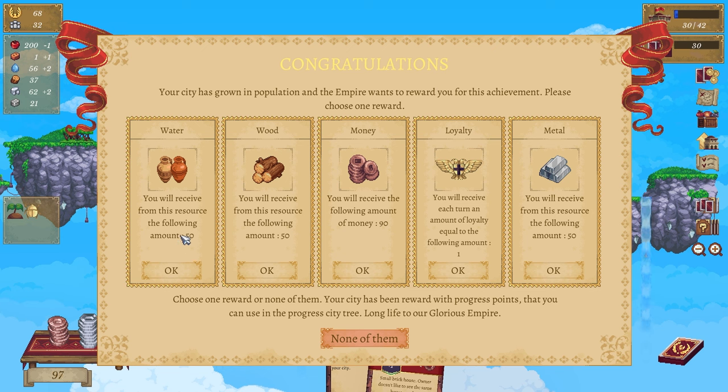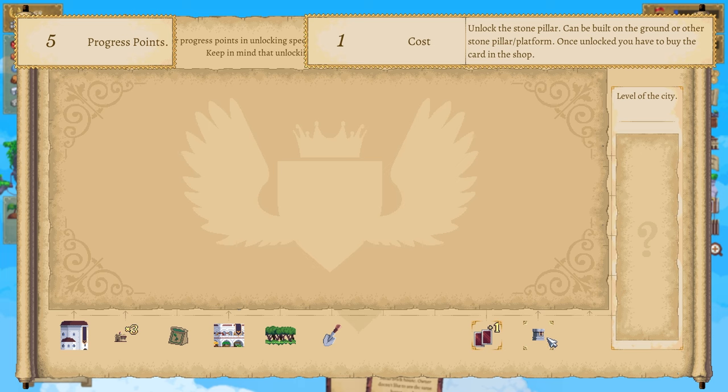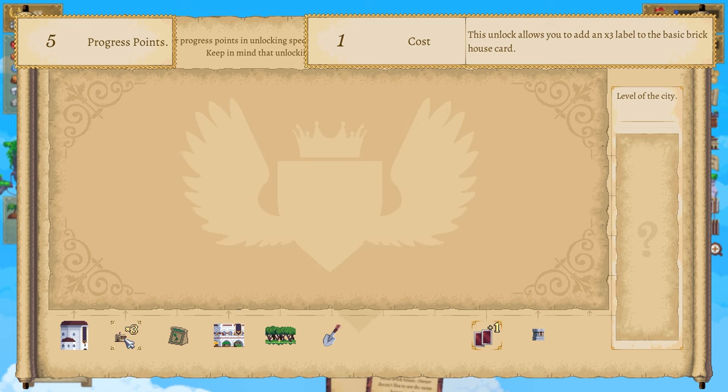Water - you will receive 50. Wood - 50. Money - 90 metals. Always wanting some metals! And then unlock the stone pillar - can be built on the ground or other stone pillar platforms. Once unlocked you have to buy the card. Farm production has increased by five but they need one more water. Unlock - you can add the label to a basic brick house.